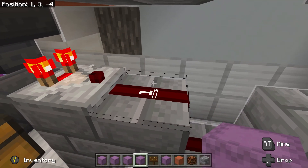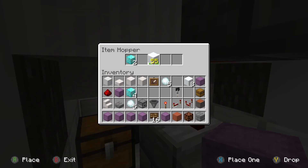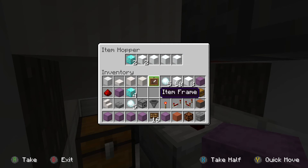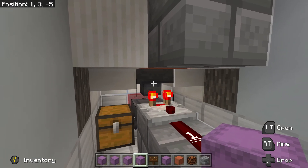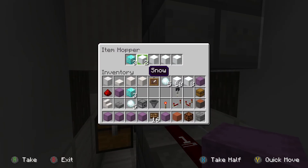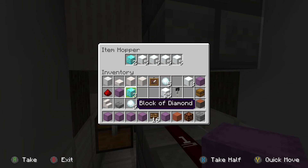Now these stack to 16. If we put in an item that stacks to 64, it does not dispense. For this to work, you need to add in more - that is 5. So you need these filled with 5 items that stack to 64 for this to work. I'm sorry I didn't explain that well in the first video, and now we've corrected it.